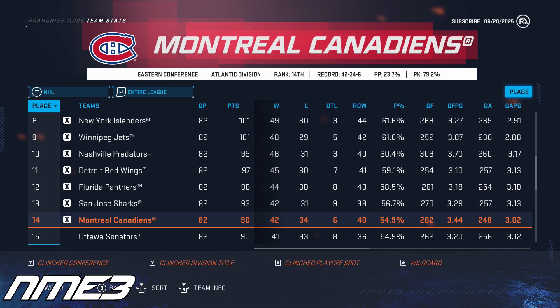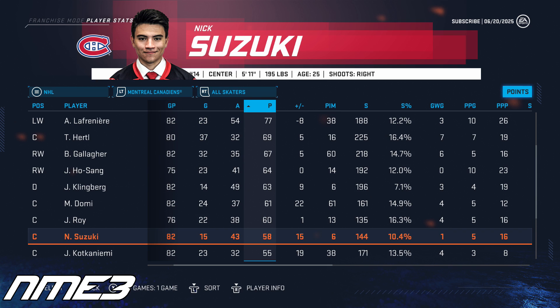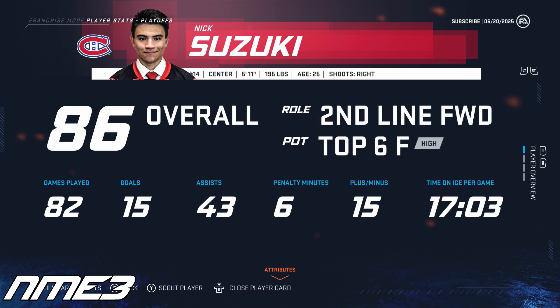Finally in year 6, the Montreal Canadiens find themselves back in the playoffs for the first time since 2017 after finishing 14th in the league. The Habs upset the Presidents' Trophy-winning Toronto Maple Leafs but were eliminated in 7 games to the Buffalo Sabres in the second round. Nick Suzuki's regular season saw him score 15 goals and 43 assists for 58 points, and in the playoffs he put up 10 points in 13 games. With this, Suzuki is up to an 86 overall.